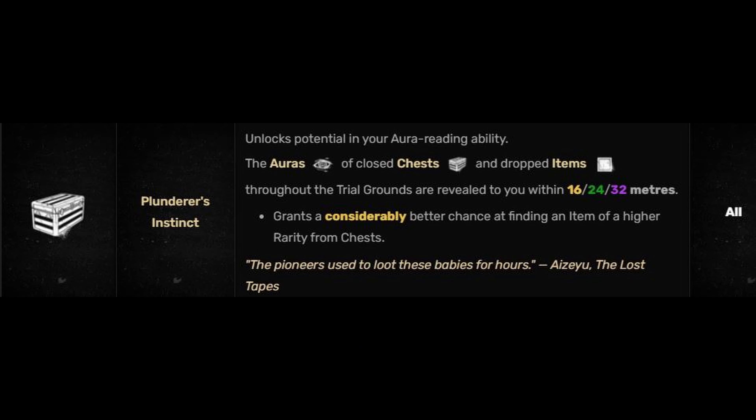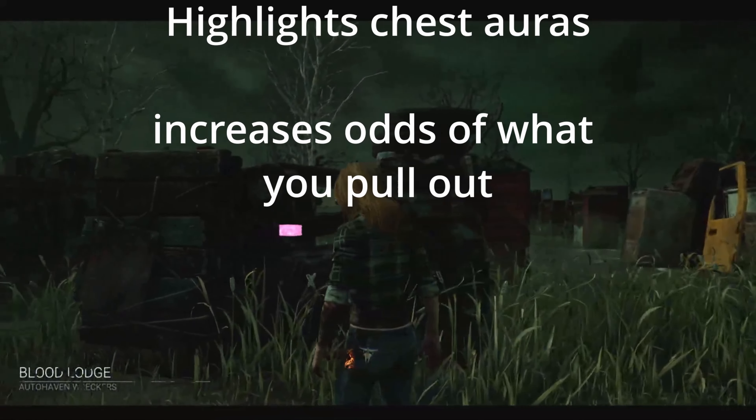Plunder's Instinct. The auras of all closed chests and dropped items throughout the trial are revealed to you within 16, 24, or 32 meters.